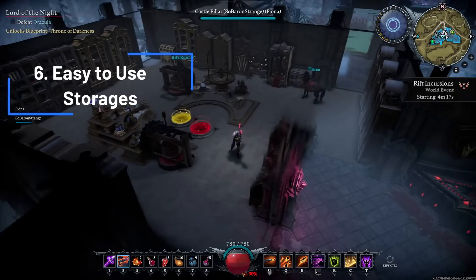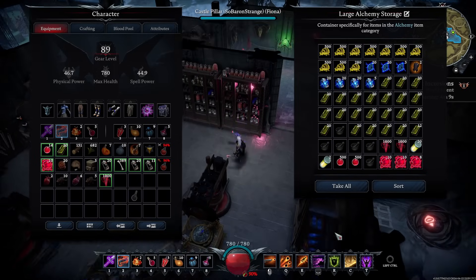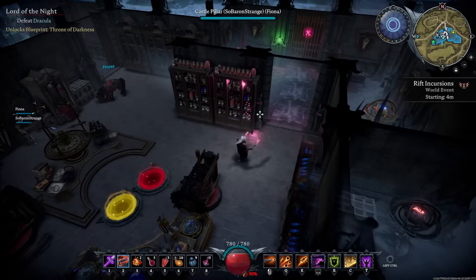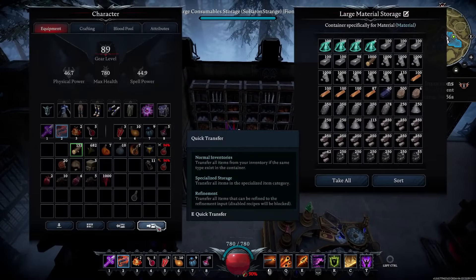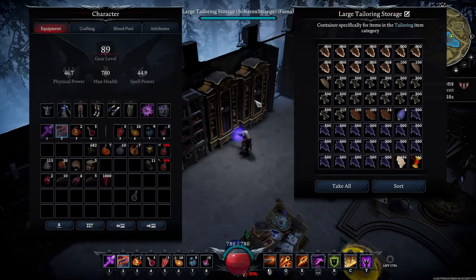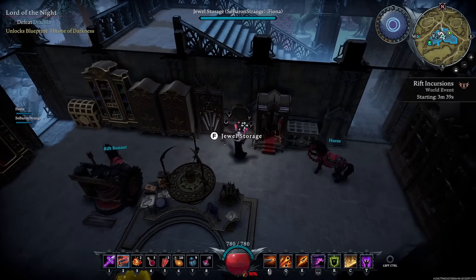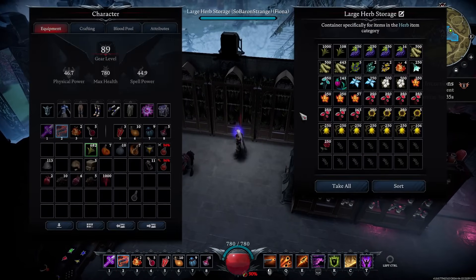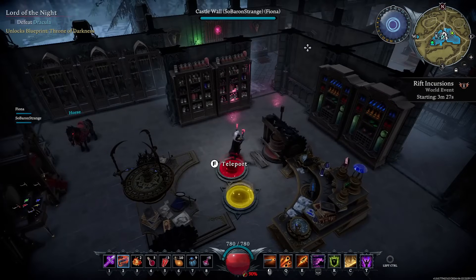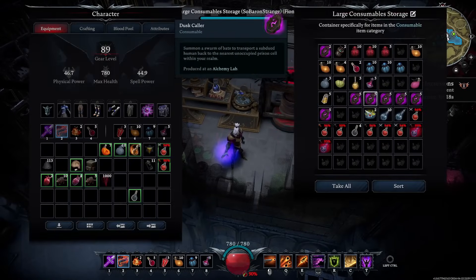Within your base there are now extremely easy-to-use streamlined storage types. For example, your alchemy storage doesn't need matching material already inside to stack — when you approach a container it highlights what can be placed in it and you just click quick transfer. The same applies to material storage and tailoring. You can come home and quickly drop coins, gems, weapons, jewels, armor, herbs, and more. It takes like two seconds to quick dump everything, and you'll quickly recognize containers by their appearance for fast grab-and-go.